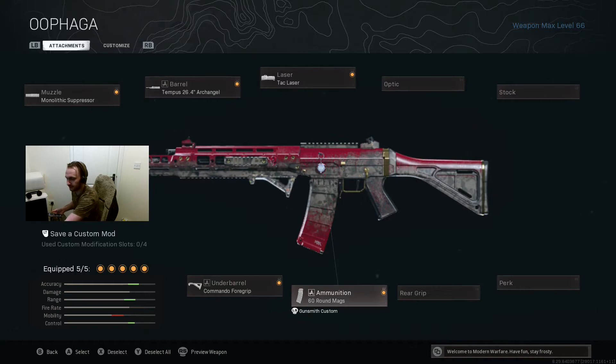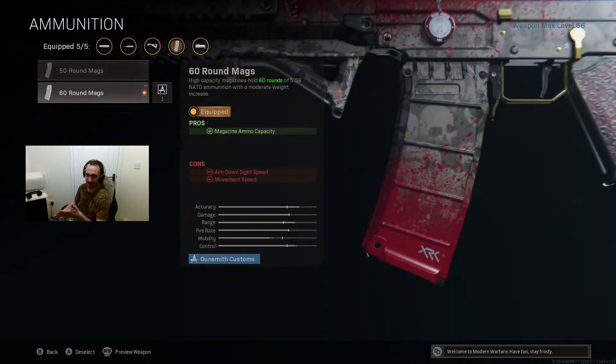For the final attachment, I'm using the 60 round mags. You need as many bullets as possible in Warzone — you want to be reloading as little as possible and increase your DPS as much as possible. Let me know in the comments if you've been using the Grau recently. It's definitely not as used as it used to be. Leave a like if you enjoyed the video and subscribe if you'd like to see more. Thank you very much for watching, and enjoy the gameplay.